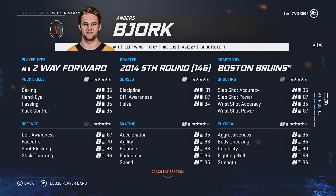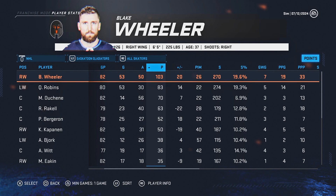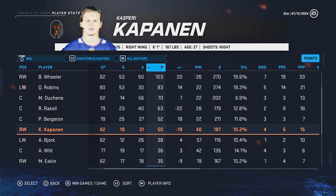Andrews Bjork is about the same age as Sprong but I needed someone to take on the second-line left wing if our franchise left winger isn't ready, so he'll take on that role. Hopefully Blake Wheeler will be able to take on the first-line role — he had 103 points and was plus-20 last season. He's a physical right winger and at 38 years old, his endurance is still decent at 88. If not, we can always put Kapanen into that role.